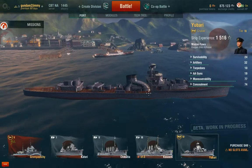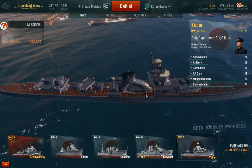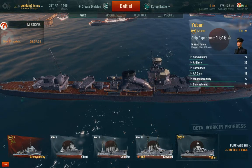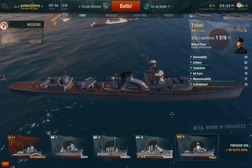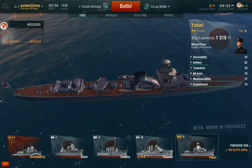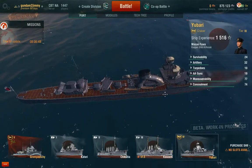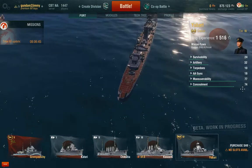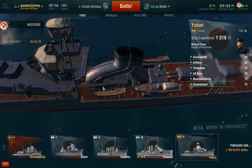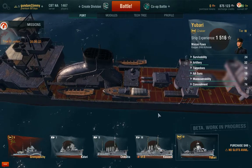I have the Yubari, because I have the Sims and the Gremyashchy. Yubari - those guns are good, but the anti-air. The Gremyashchy is about its artillery, but the Yubari is the anti-air. There's four there, four more in the front, doubles and triples, plus this 120mm flat gun on the front because it's dual purpose. And is that a PT boat? Those are the escape units, but look - that one is different. That's awesome, it's a shame you can't use them.